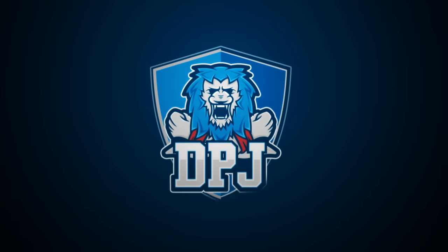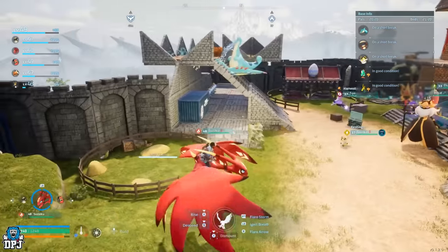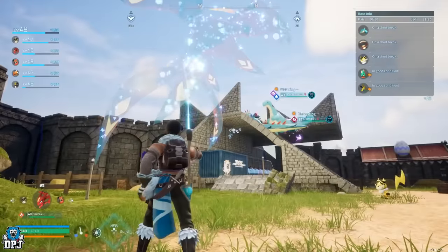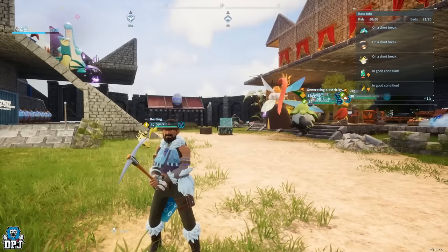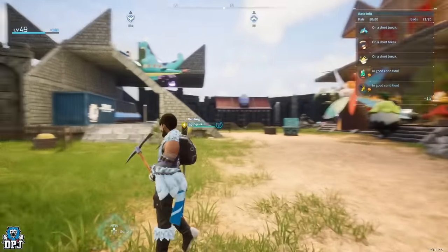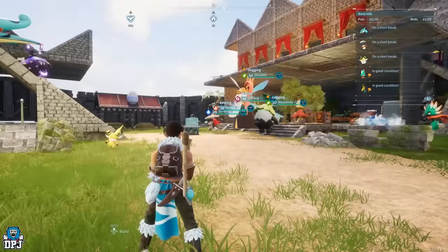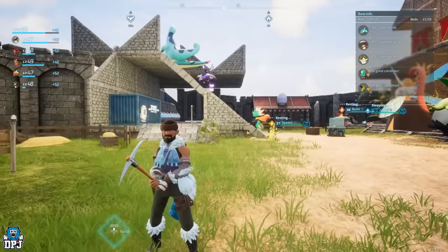In regards to base work in Palworld, there are specific work suitability traits each pal offers. These traits do different things, but they can go up to level four on certain pals. In this video, I've put together a complete guide on all level four suitability work pals you can go out and catch, tame, and use in your base to make things a whole lot more efficient.